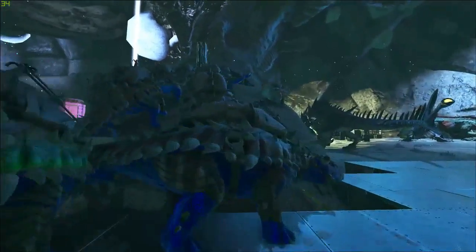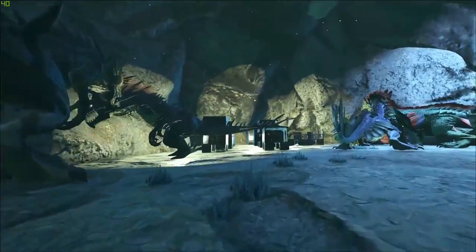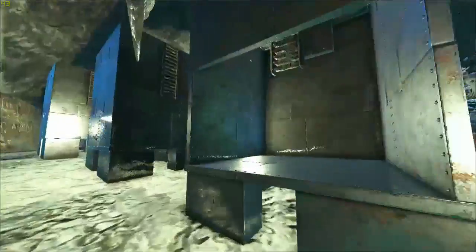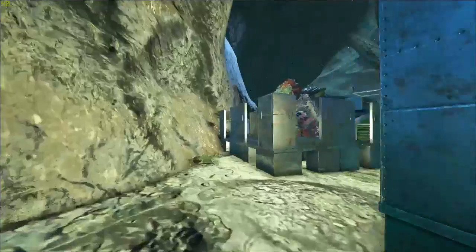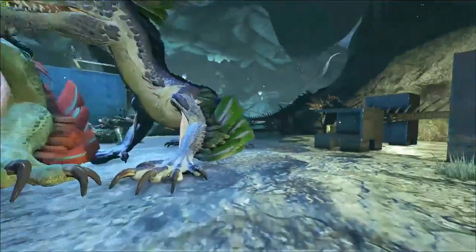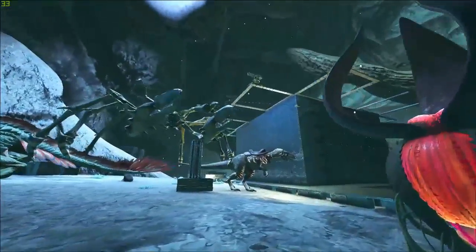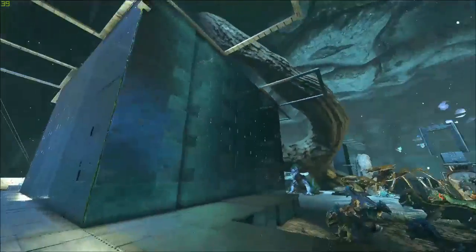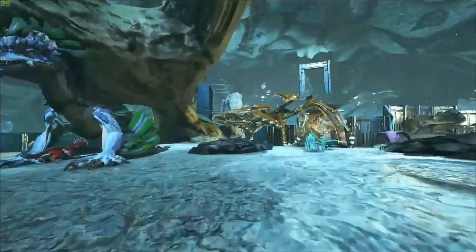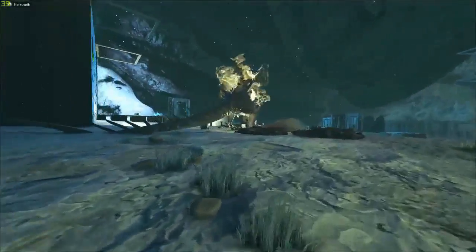We've been hatching a lot of reapers obviously. Aberration is pretty much good for two things: reapers and metal — and polymer too if you know how to do it. There's a little taming pen back here. And we're raising a lot of rock drakes of course — can't have too many rock drakes.